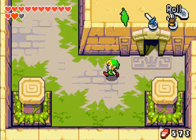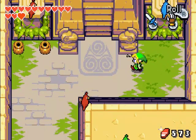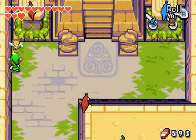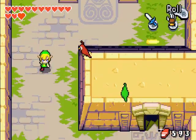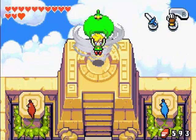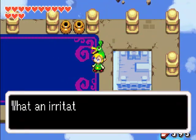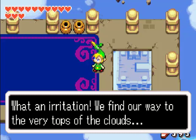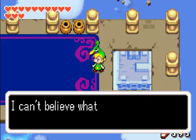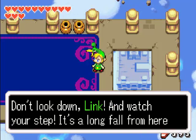This looks like the Wind Ruins here, and there are birdies everywhere. If you want to collect fairies, come back here - I think you can go in and out and still collect them, so it's a good place to stock up. There we go, the Palace of Winds. What an irritation - we find our way to the very tops of the clouds and now we have to go to an even higher floating palace. Look how high we are - don't look down, Link, and watch your step.